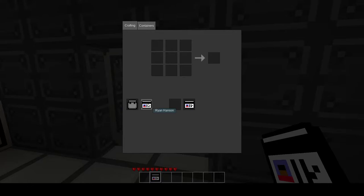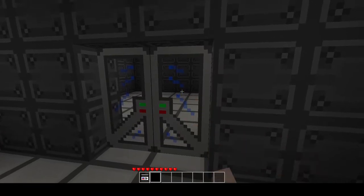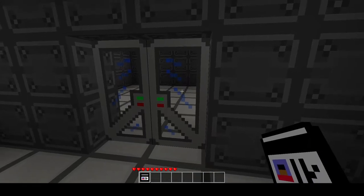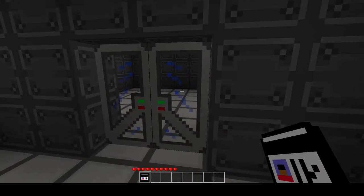If I try to flip the IDs around, so now that ID that doesn't have access is in my ID slot, but the ID that does have access — I can now click on the door to open and close.